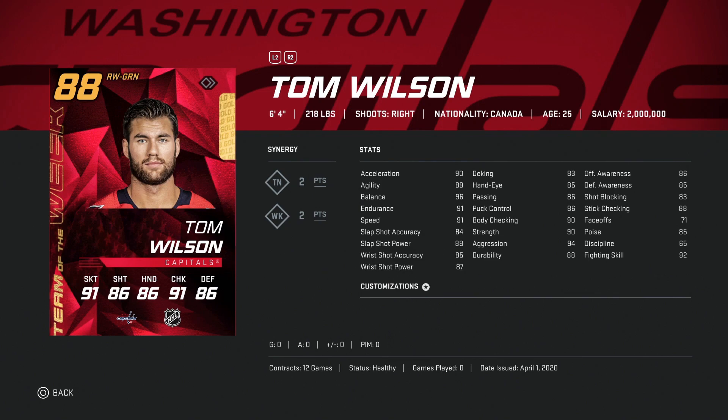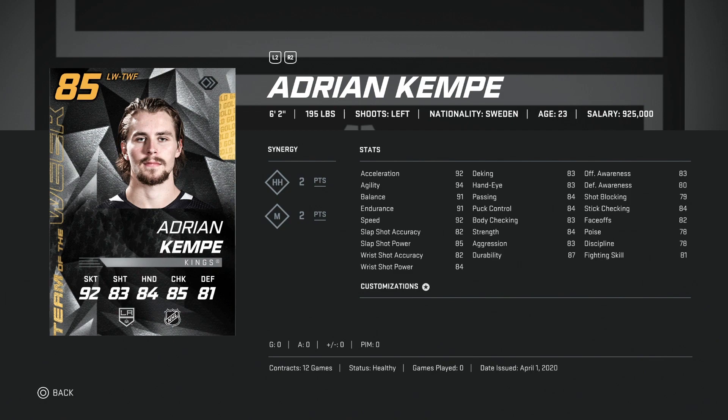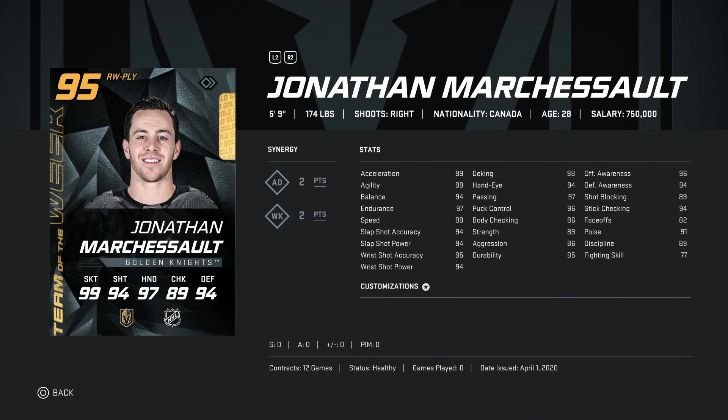We've got the 88 Tom Wilson — he's too slow. His size is great but there's still a 90 overall master set Tom Wilson if you really wanted him. Then for depth we've got Adrian Kempe — same kind of thing, just too small. He does have good size though, so if you're a free-to-play team still looking for an upgrade from base cards, he wouldn't be a bad option.